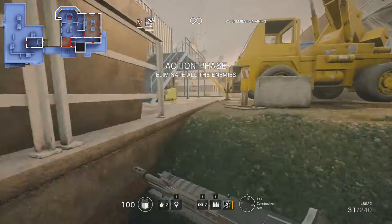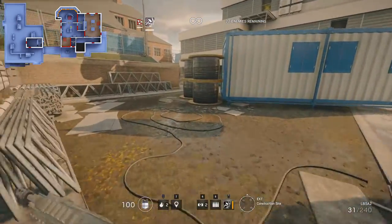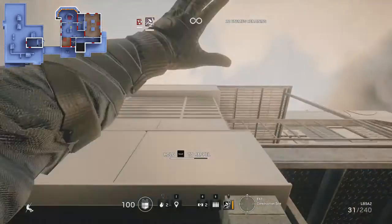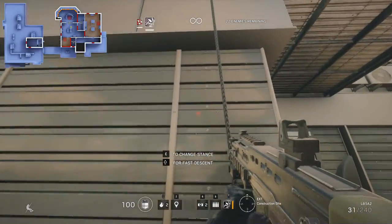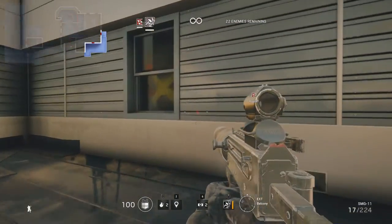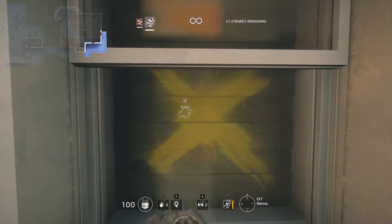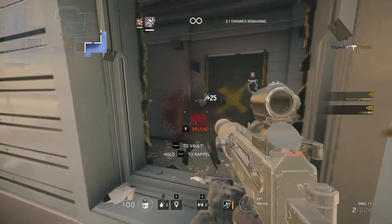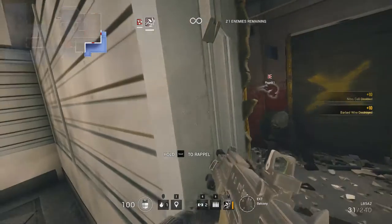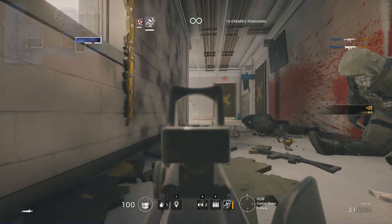Starting from the construction site in the east of the map, as soon as we come up this bank the control centre has an open field of fire on us. Playing against bots this will not be an issue but if you're playing against humans it might be worth using the construction site offices as cover initially. Climbing up the south eastern side of the building will lead you up to the balcony where you have access to two windows. The one in the east will lead you into the server room, while the one in the south leads to the control room hallway. You can use the drone access port just to the right and below the window to scout out the hallway before breaching in. The control room hallway itself is a straight corridor with solid walls and two doors leading north and one leading west.